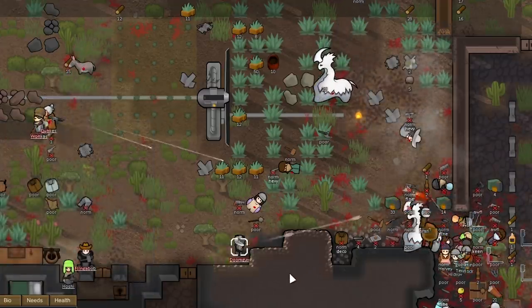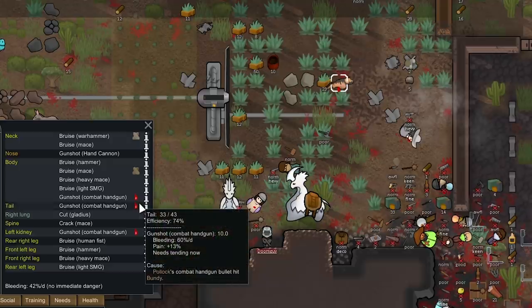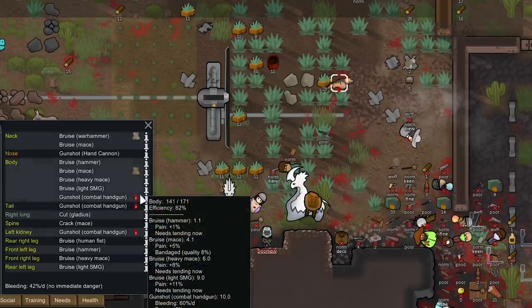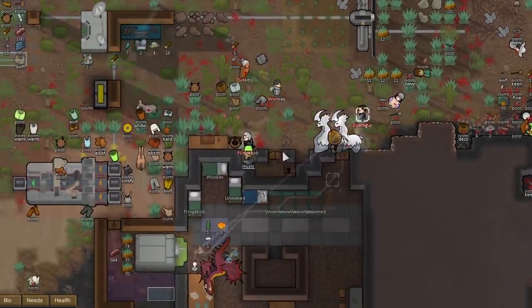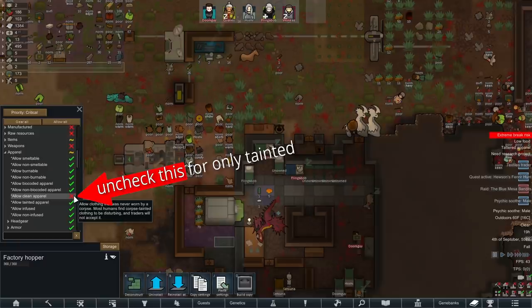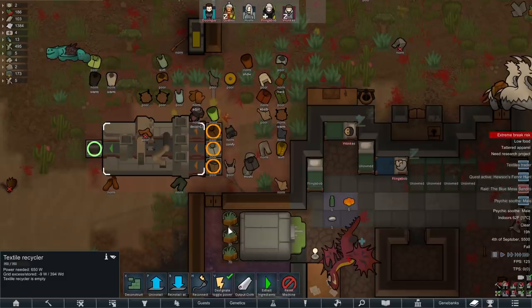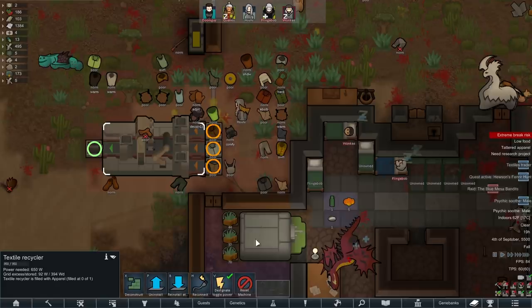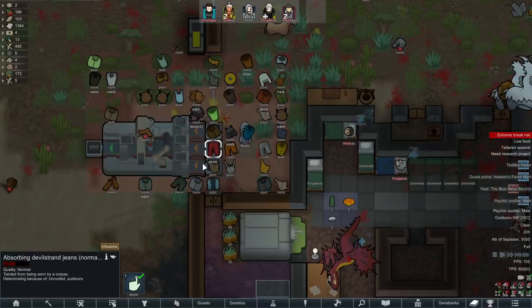We pull our animals back. The Archimuth got hit a few times but its shield blocked a good amount of damage — we're going to need it if we keep playing this difficulty. A lot of people are injured, so everyone goes inside and Doomguy tends to injuries. We finally figure out how to use the textile recycler, perfect timing with so many extra clothes to recycle. We set it to only accept tainted materials and output cloth from apparel by extracting ingredients. The textile recycler is working — it'll be ready in two hours.